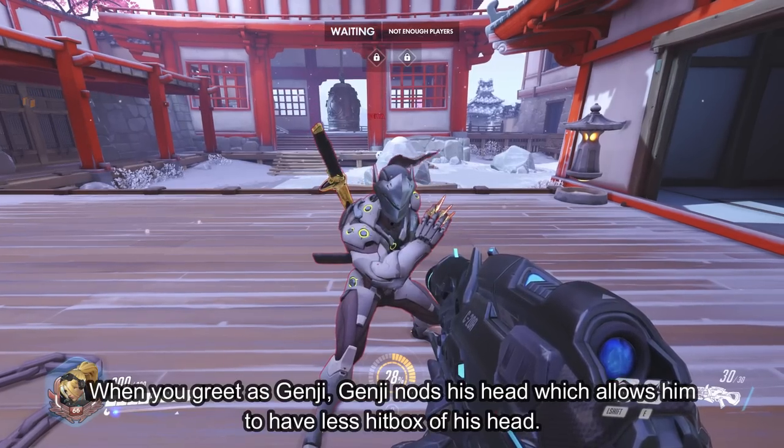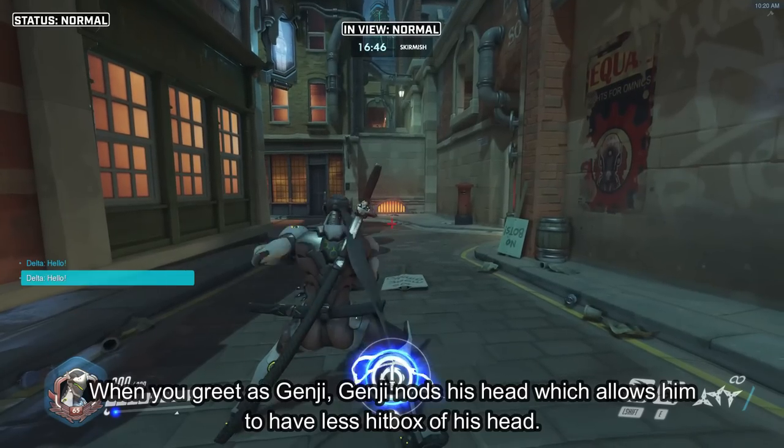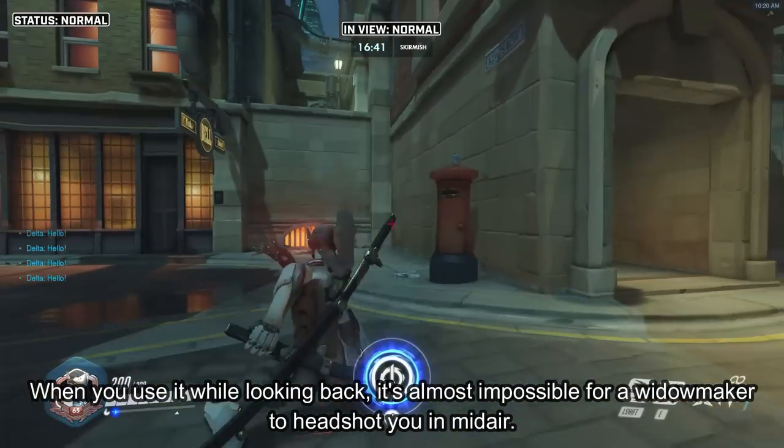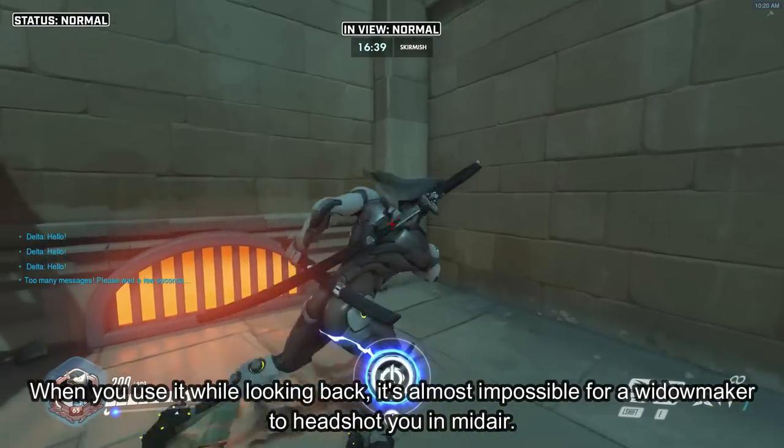When you greet as Genji, Genji nods his head down, which allows him to have a smaller head hitbox. When you use it while looking back, it's almost impossible for a Widowmaker to headshot you mid-air.